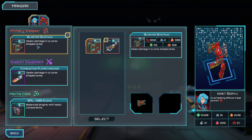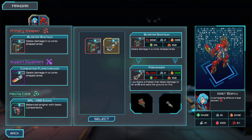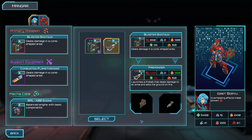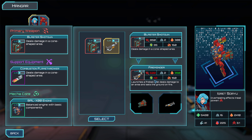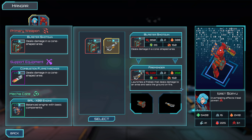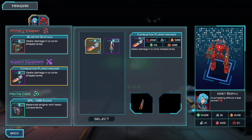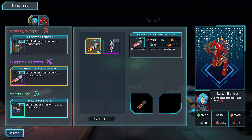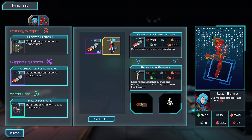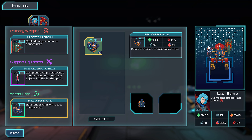Got a new weapon. How much does this thing deal? 800 damage. This thing has power damage. Let's stick to the shotgun — 400 damage. I think I'm gonna select this mech core.